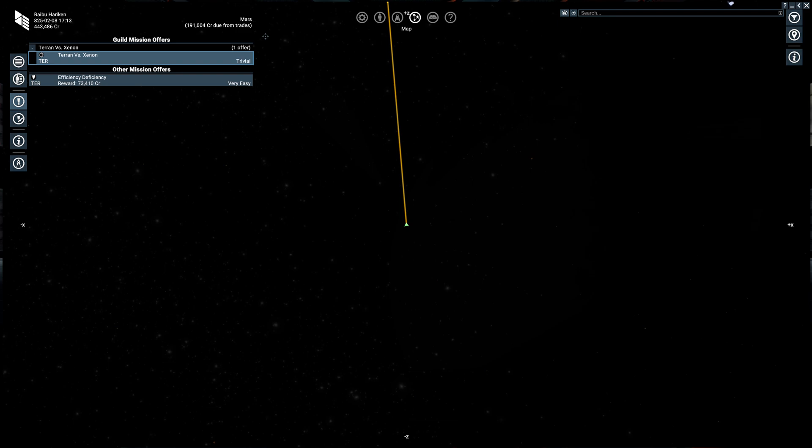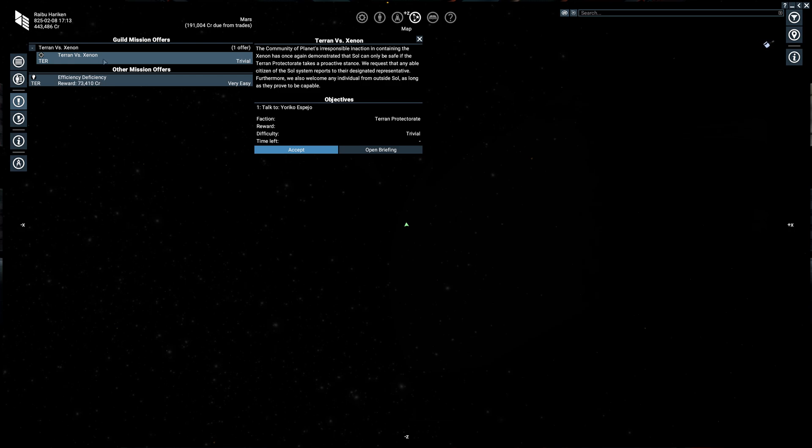It always starts off with kind of an introductory mission — Terran versus Xenon, for example. The Xenon are at war with everybody. If you're on the Argon side, you have Argon versus Xenon and Argon versus Holy Order or Paranid. HOP have their own, and so on.